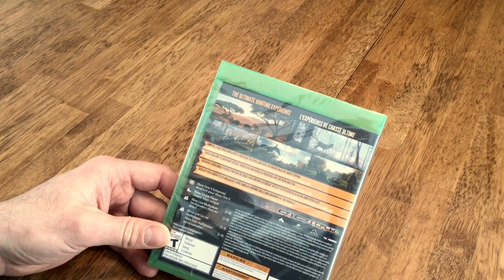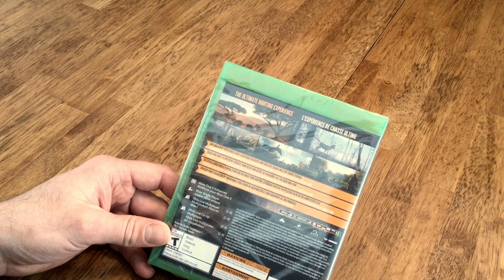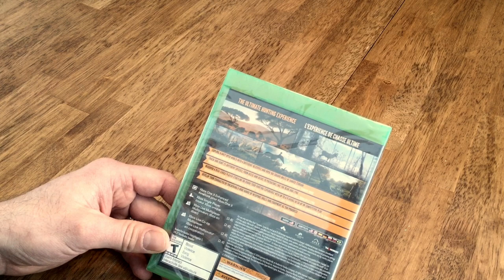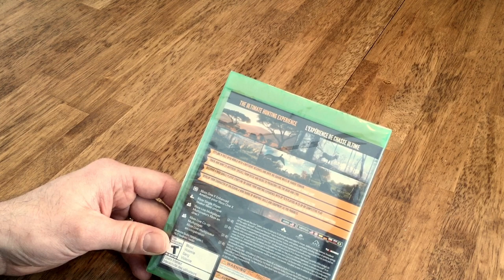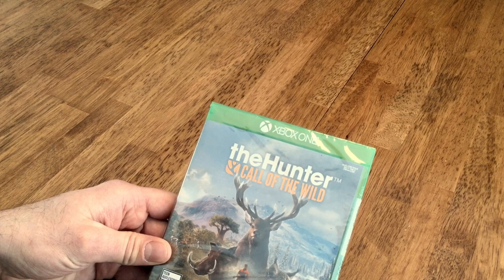This game is described as the ultimate hunting experience. Explore a vast open world with four different reserves and over 100 square miles of varied terrain. Track and hunt 25 different species from geese and deer to predators like the bear and lynx. Discover a rich single-player storyline, or share your hunting experience with up to eight players in co-op or competitive play. Develop your character by unlocking a wide range of weapons, skills, and equipment. This is Xbox One X enhanced, rated T for Teen, and is by Avalanche Studios and Expansive Worlds.